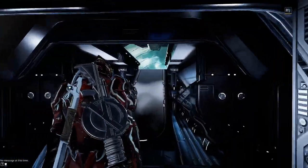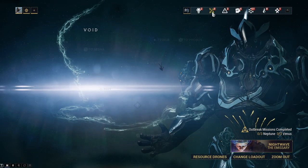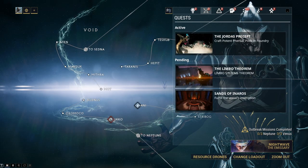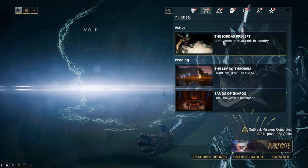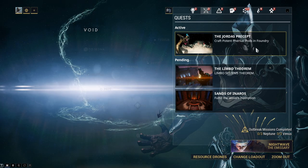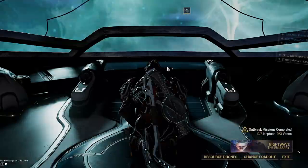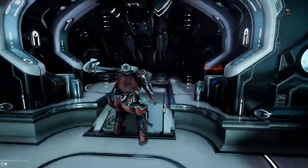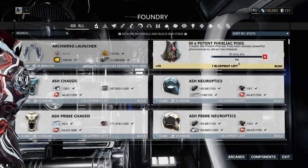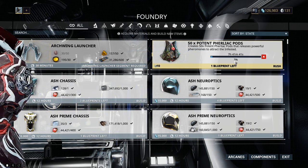Finally, where to get Atlas — the non-Prime version. He's very simple because he is a quest drop. If you're new to the game, you probably don't have him, or if you're lazy and haven't done all the quests like me. He drops from the Jordas Precept. This is the quest to get Atlas. Currently, I have to craft potent Feralic pods in the foundry — it's currently seven hours waiting.